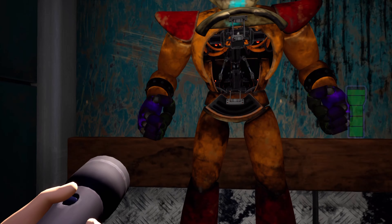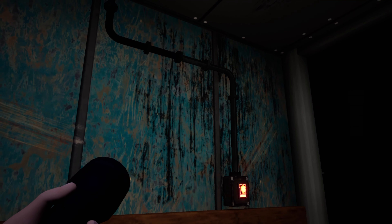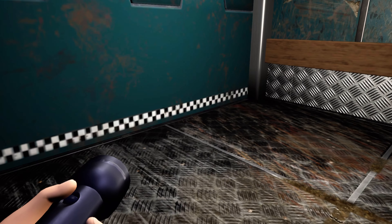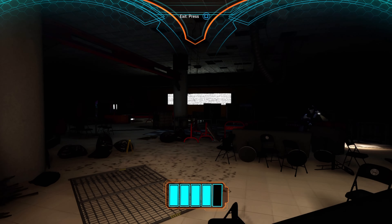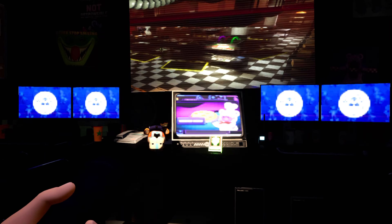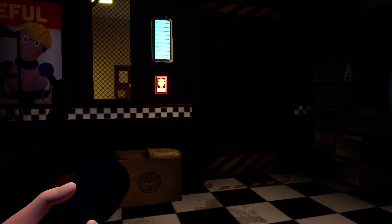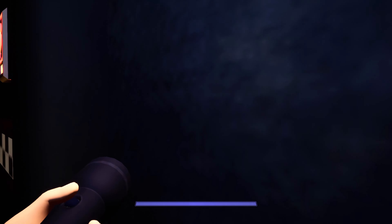So yeah, Freddy got some new claws. Oh, and he just disappeared. A lot of weird things are happening. I'm not sure what this place is exactly. Another security office - interesting. Let me just make sure I have Freddy with me. Or I guess he's stuck outside, that's fine.